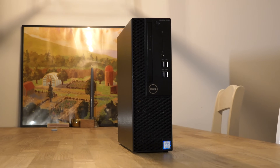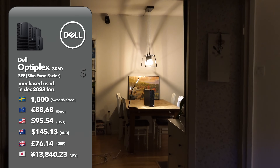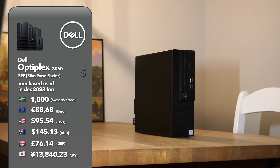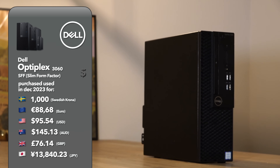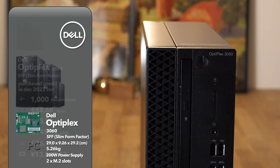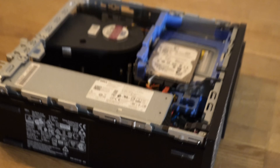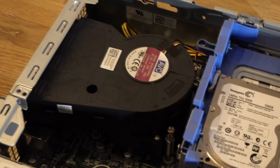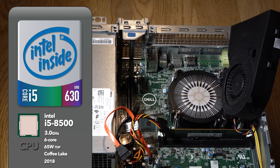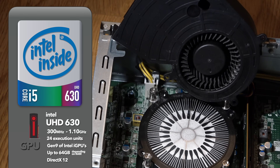Let me introduce you to tonight's test subject, which I've nicknamed the Coffee Lake Dell. We scored this little beast for an absolute steal at 1,000 Swedish kronor on Facebook Marketplace — have a look at the prices there in other currencies. That's a steal for an i5-8500 Coffee Lake chip. While I call it the Coffee Lake Dell, you can call it the Dell OptiPlex 3060 Slim Form Factor model. While this PC may be small in size, it more than makes up for it in its specifications. It's an i5-8500 at 3GHz with six cores, and being a Coffee Lake chip it still packs a serious punch. Graphics is coming from the Intel UHD 630 GPU — the subject of tonight's video.